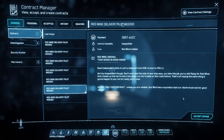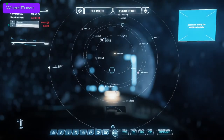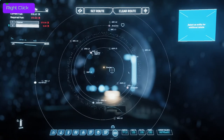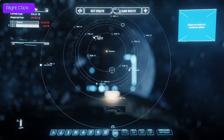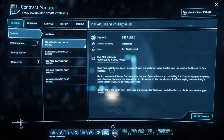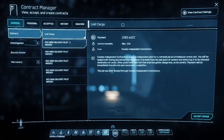Run a couple of delivery missions and it'll open up enhanced payments. The reason I really advise everybody to start off doing delivery missions is you're able to travel around the verse, get comfortable with getting in and out of your vehicle, interacting with things, and get more comfortable with the mapping. The deliveries will say something like 'we need you to take this shipment from HRL4 over to CRU-L1.'